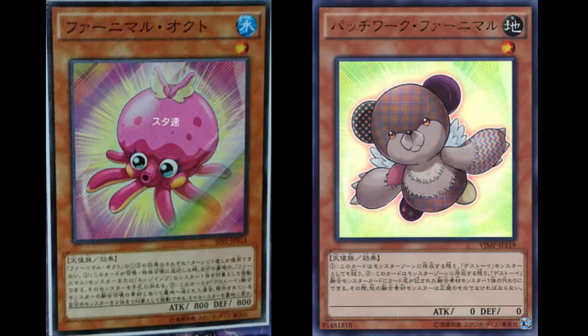Fluffal Octo is a Water Fairy effect monster — interesting. Level one, 800 attack and defense. That's an amazing stat for a level one. Hopefully the effect is great.